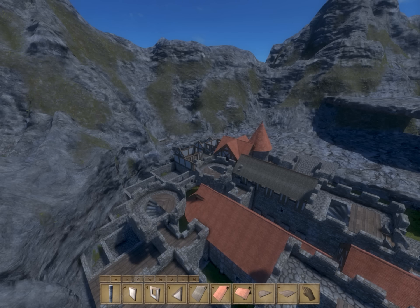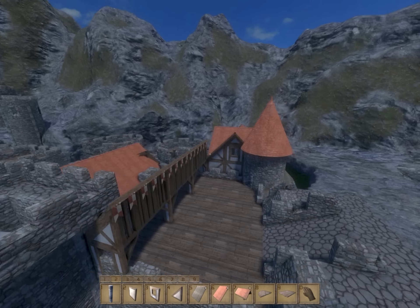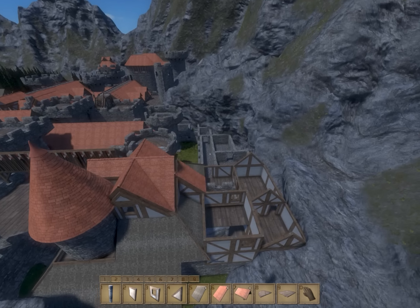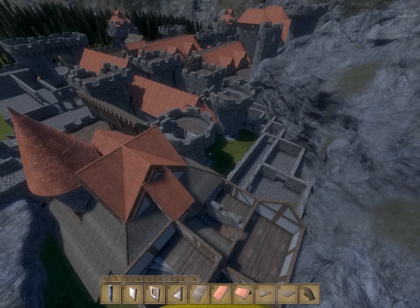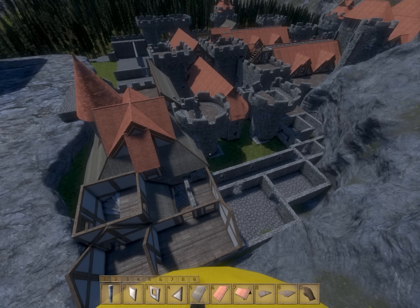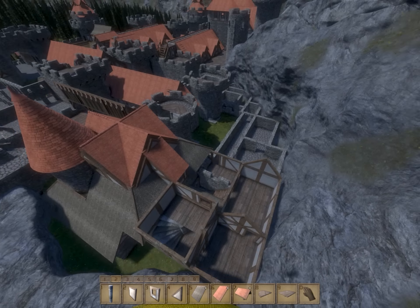Hey everyone, this is Utheris and welcome back to Medieval Engineers. Last episode we've been laying out this back area, kind of a lower end living quarters for maybe servants or storage rooms. It's basically just a whole bunch of miscellaneous rooms of that sort.